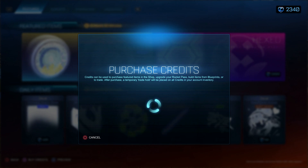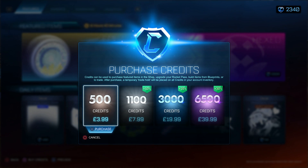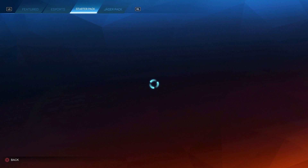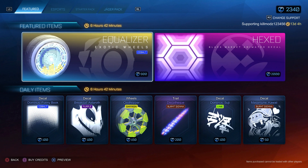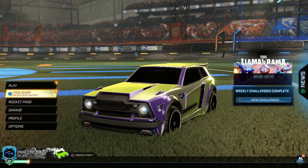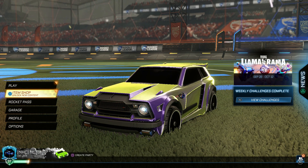If you go to the buy credits section in the item shop, 500 credits is £3.99. However, if you go to the starter pack, it's £3.69 and you get 500 credits which breaks your trade lock. Plus you get Endo, grey wheels, neothermal boost, and a friction trail — all untradeable but Endo is a cool car. Once you get these 500 credits you have to wait three days before you can trade them.